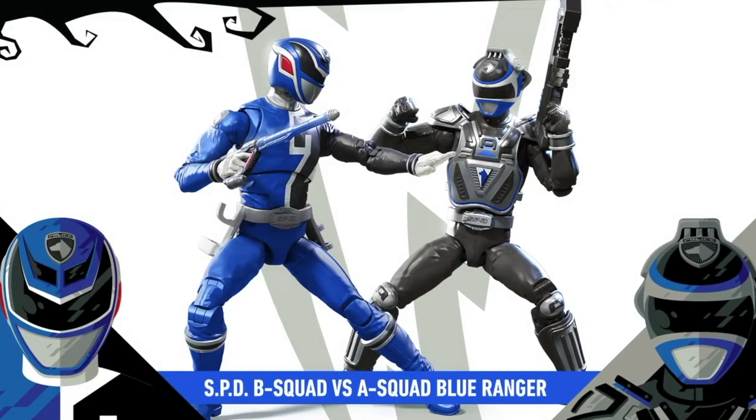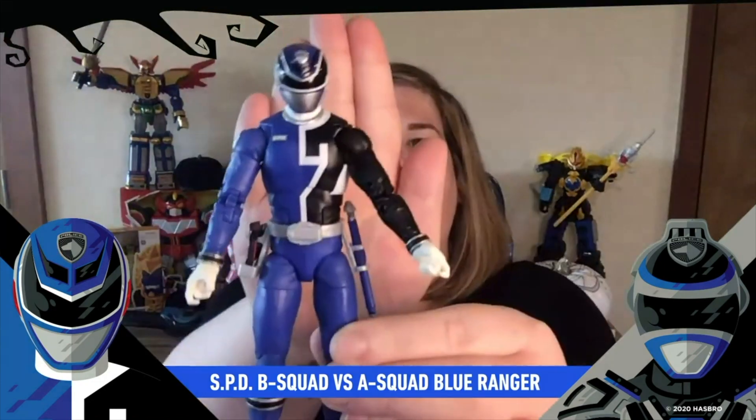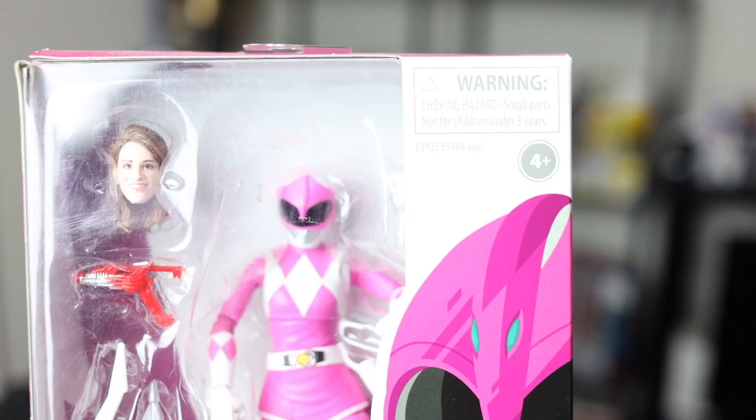Now diving in, the first few announcements weren't really announcements — they were more like the actual physical reveals of things that we learned from the last Fan First Friday. Because during the last Fan First Friday, we learned about the versus two packs, which was going to be the A Squad versus B Squad Blue Ranger. So we got to see what those are going to look like, and to be honest, they actually look pretty good. I think that the Sky head sculpt doesn't look too bad. It's definitely not the worst one I've ever seen.